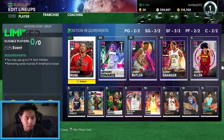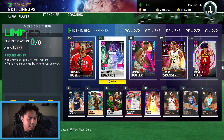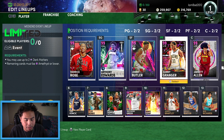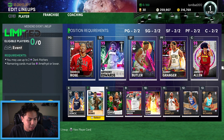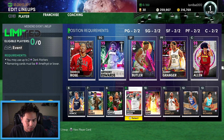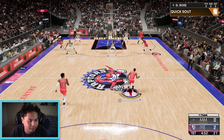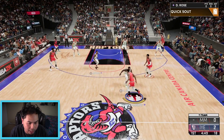Here's our full team: starters are Derrick Rose, Anthony Edwards, Jimmy Butler, Danny Granger, and Jared Allen. Off the bench: Luka, Tyler Herro, Norman Powell, Draymond Green, and Shawn Kemp. Danny Granger is gonna be a great stretch big. Let's try to get this W — this team is solid!